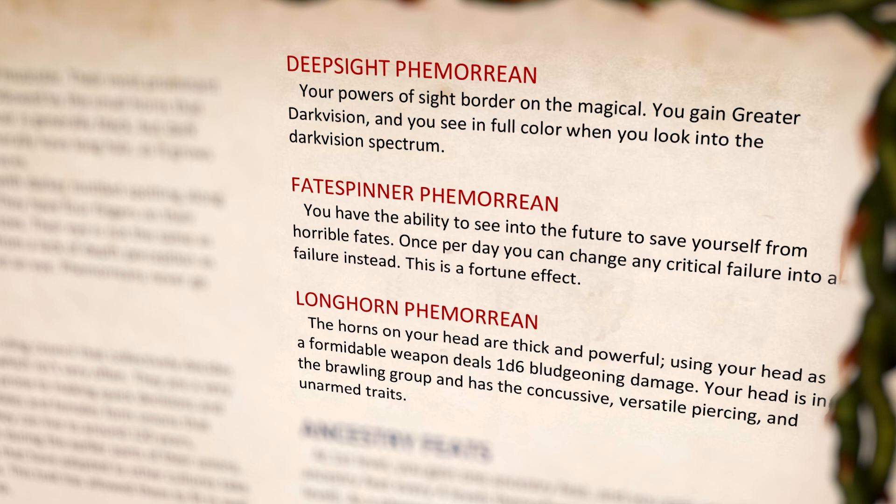We have the Deep Sight Fomorian. You gain greater dark vision instead of standard dark vision, and your dark vision is in full color, not the standard black and white. There are the Fate Spinner Fomorians — once per day you can change a critical failure into a standard failure, and this is a fortune effect. And then finally the Longhorn Fomorians, where you'll notice they have horns growing out of the top of their heads. The Longhorns are a little longer, stouter, and sharper, and they gain a natural attack with their headbutt that does 1d6 bludgeoning damage. This is concussive, versatile piercing, and has the unarmed trait as well.